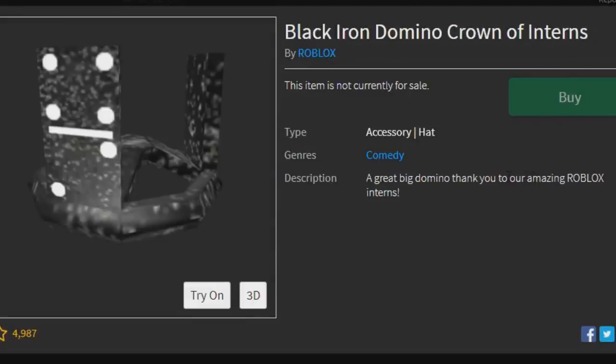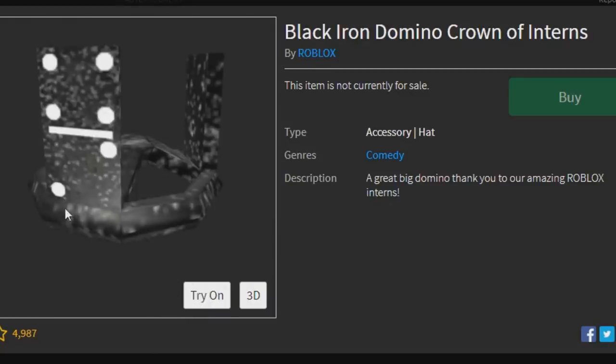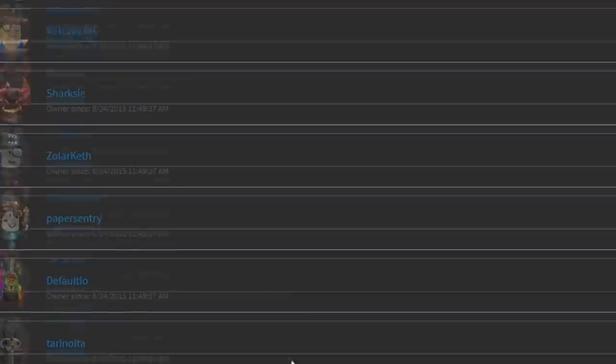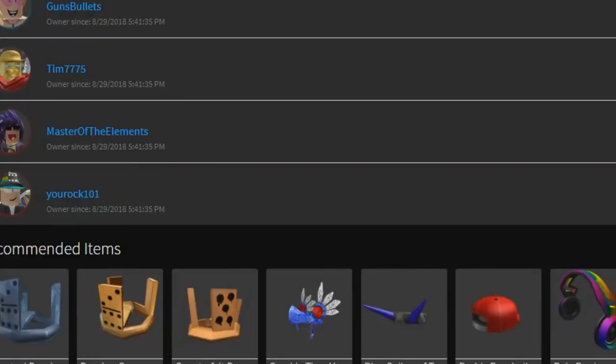Another exclusive item given out to only a few people is the Black Iron Domino Crown of Interns. This is the last one I'll be covering today, and it's such a good-looking hat. Since I'm not a Roblox intern — and I'm actually permanently banned from entering the Bloxies since 2015 — there's no way I'll ever get it. But if I could ask for one wish from the Roblox admins, it would be to own the Black Iron Domino Crown of Interns.